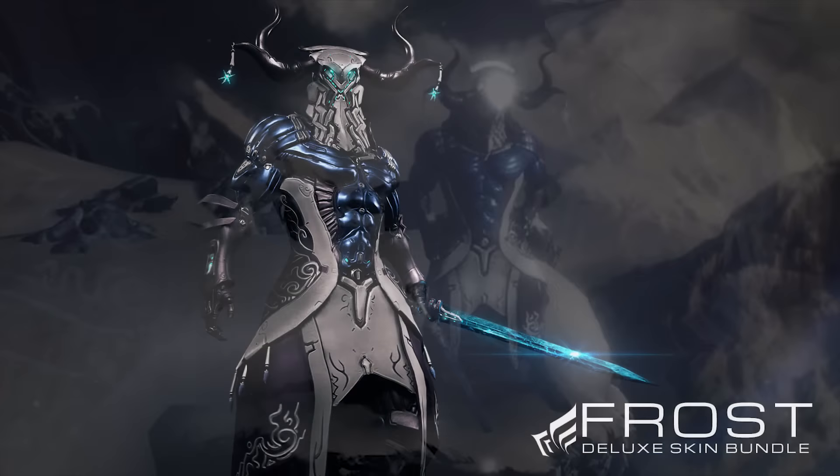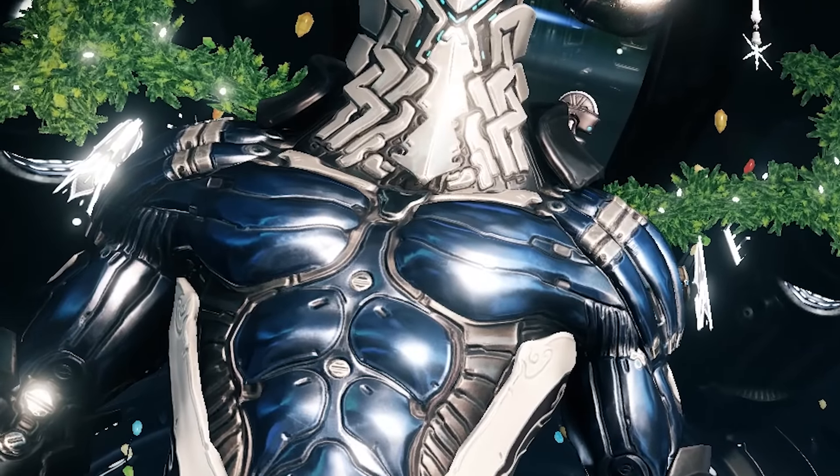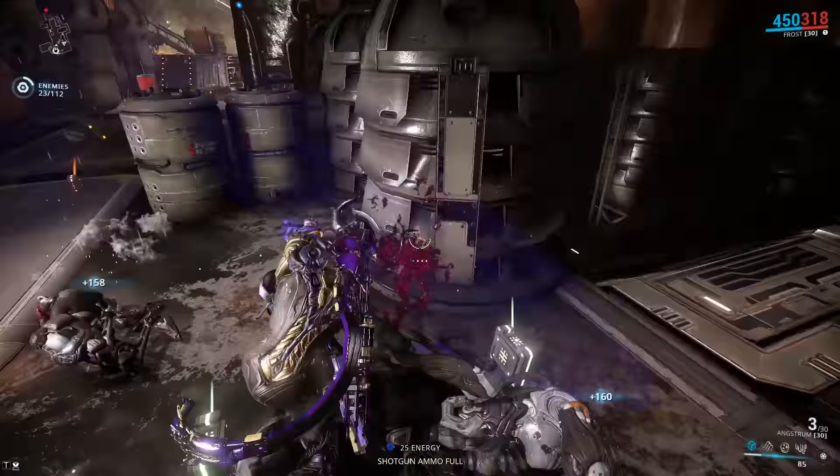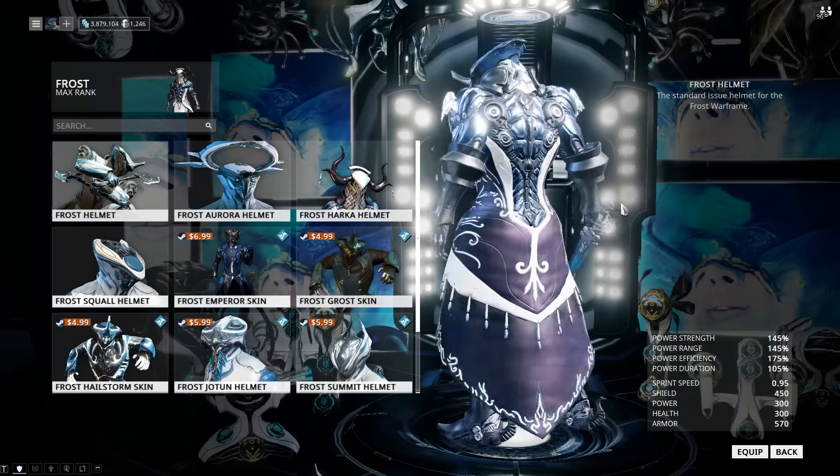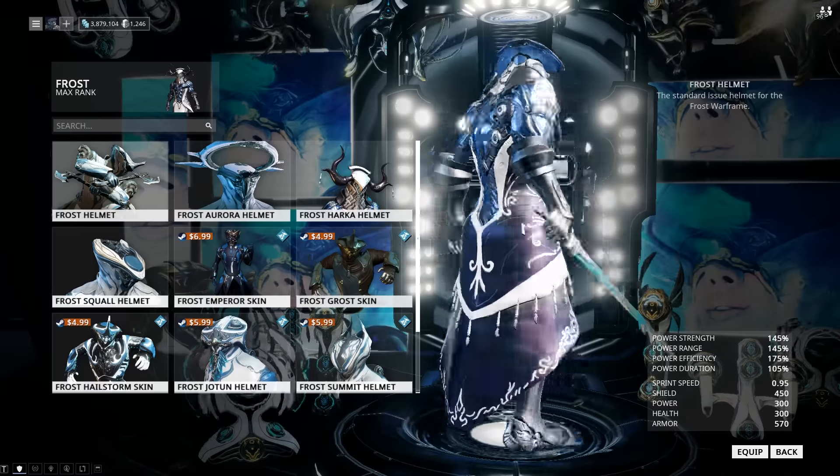The skin looks amazing on Frost — I can't get over the horns. I'm going to be running this a lot with all my builds. Another cool thing about the skin is how the helmets are really interchangeable. Sometimes when you put helmets on other deluxe skin bodies it doesn't flow as well, but when you put on the normal Frost helmet with the deluxe skin body, it actually looks kind of cool — a little stubby, a bit like Atlas, but not bad at all.